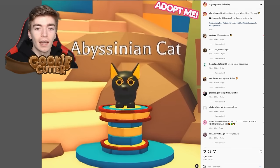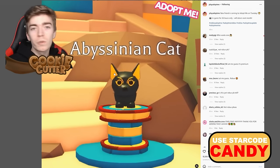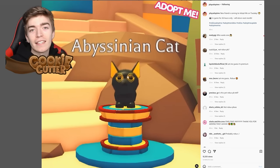This is what the pet looks like — the Abyssinian cat. As you can see, it's a cat with lovely golden accents giving it some very nice looking eyes and some very nice looking ears. It just looks amazing.